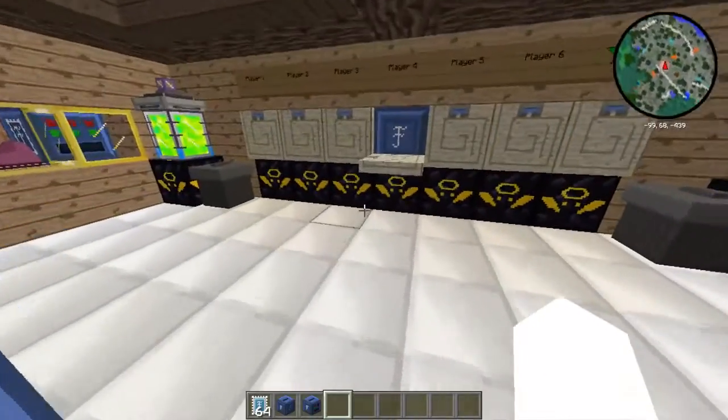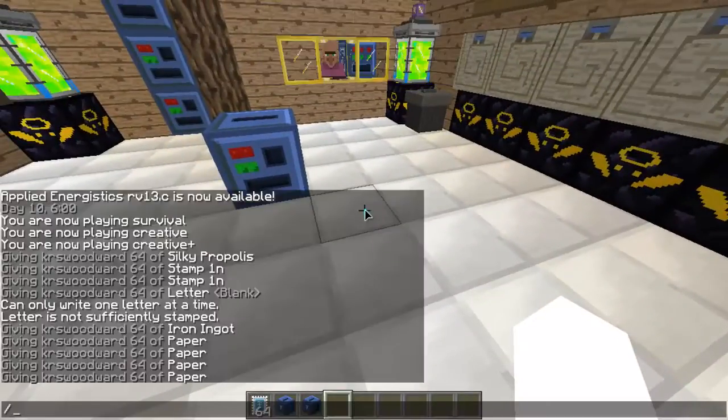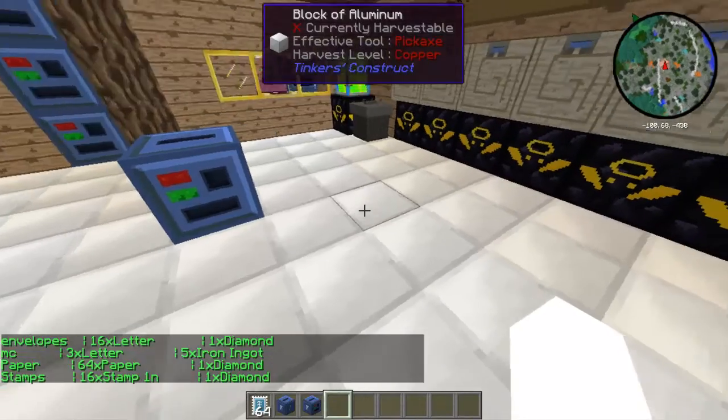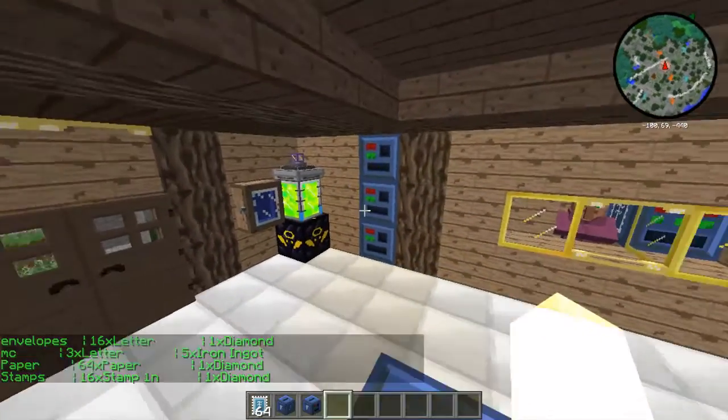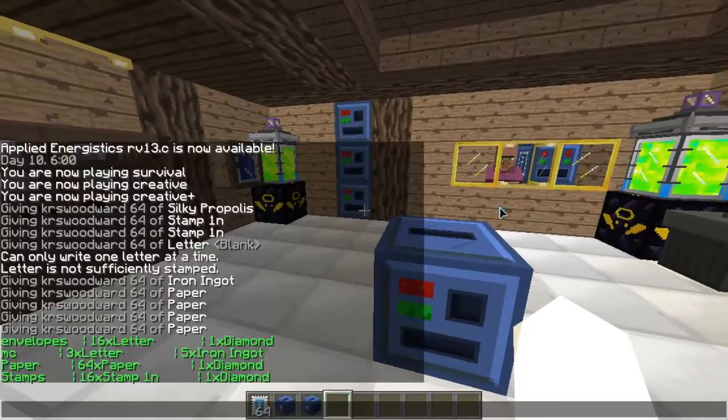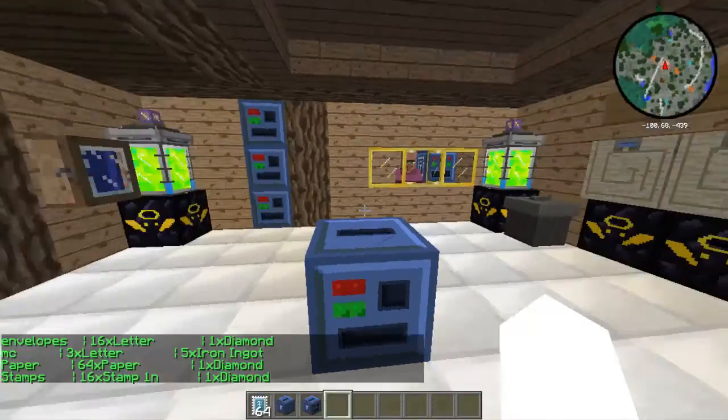There are two ways people can browse shops on the server. First, they can type '/mail trades' and this will list all the trade stations on the server. It shows the station name, what's being sold, and for how much. For example: 'envelopes' station is offering 16 letters for one diamond, 'mc' is offering three letters for five iron ingots, 'paper' is offering 64 paper for one diamond, and 'stamps' is offering 16 stamps for one diamond.